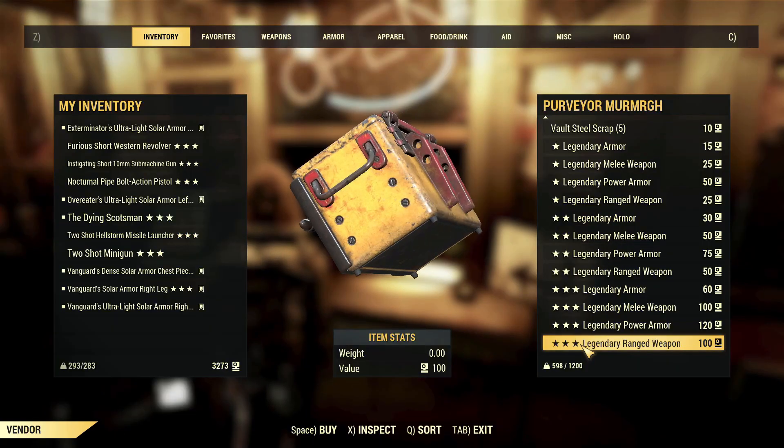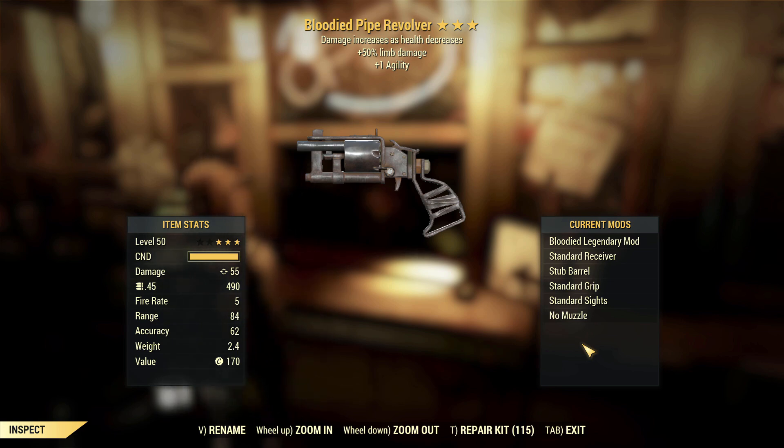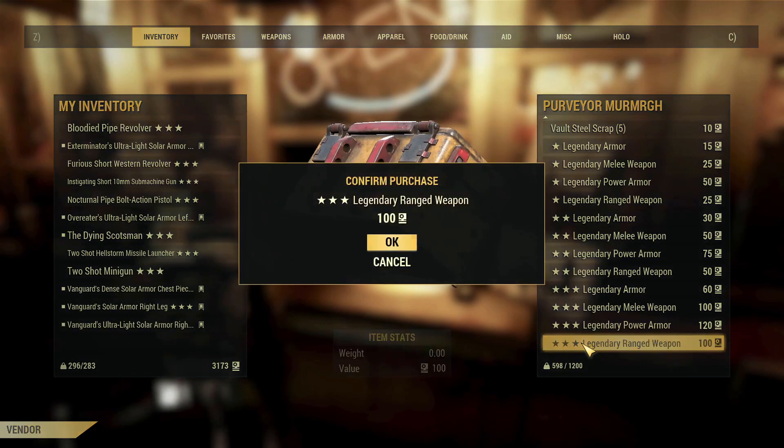Bloody pipe revolver, limb damage, one agility. I do not like limb damage on these weapons. Bloody isn't the best effect here either because this is my full health character. I'm almost certain I'm going to script that weapon.